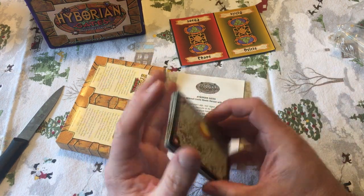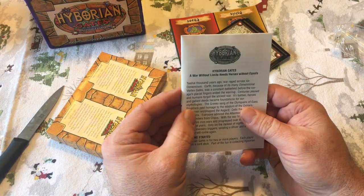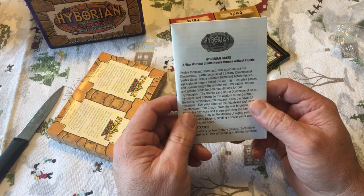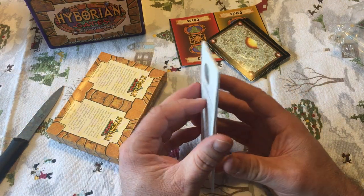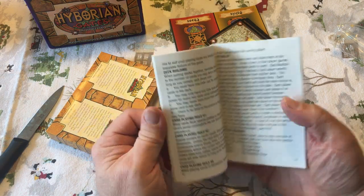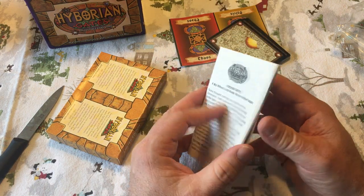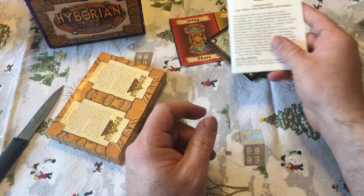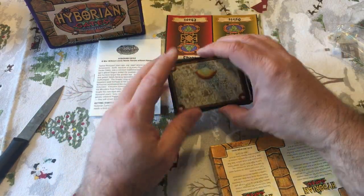I'm not too sure what these are for, but there's some kind of marker maybe. Here's the rulebook — 'A war without limits needs heroes without equals.' The rulebook is actually really good in terms of size. It's not your typical 90s type of starter deck rulebook.